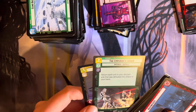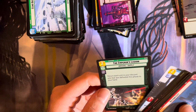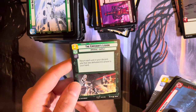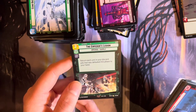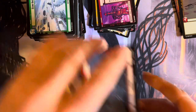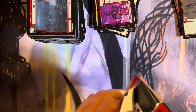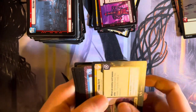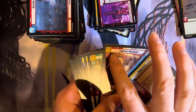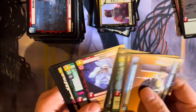Looks like we're getting a full art rare — well, quote-unquote, I'm not sure what rarity they call these. Emperor's Legion — trying to get from your discard pile. Oh, that's really cool. So you can use this some kind of action card, board wipe, use this, and get all of your own creatures or characters back for your next turn. And possibly — I'm not sure what the cost situation is or how you get these.